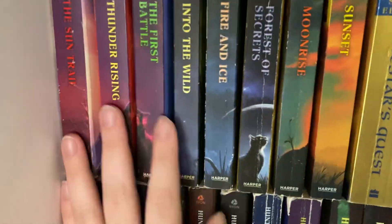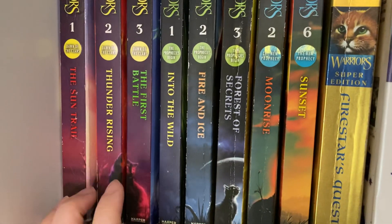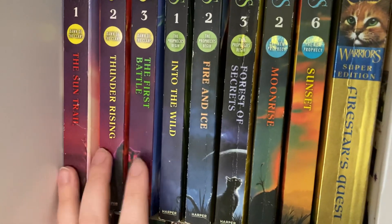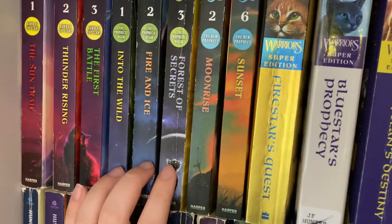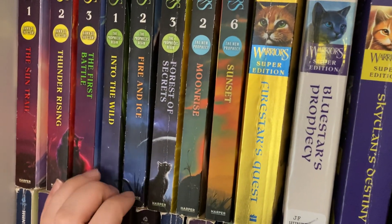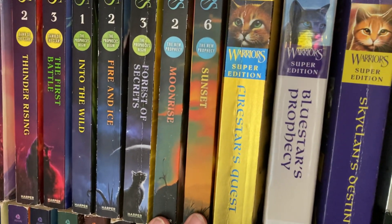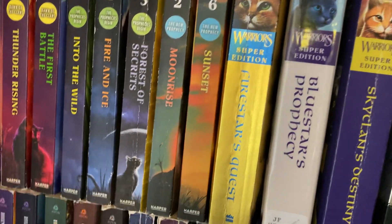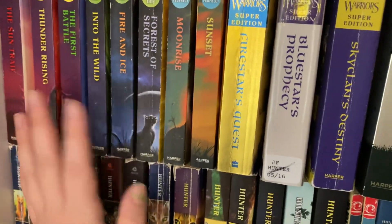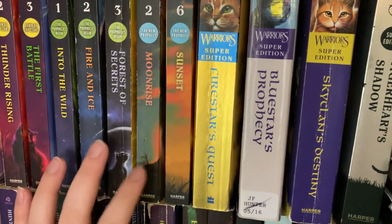Then I have my newer covered books. I've got the first three books of Dawn of the Clans: The Sun Trail, Thunder Rising, and The First Battle. I have the first three books of The Prophecies Begin in newer covers: Into the Wild, Fire and Ice, and Forest of Secrets. And then I have the New Prophecy: Moonrise and Sunset. There was one I put back because I already had the McLaughlin art — I didn't really need another one, but if I find it for 99 cents I might pick it up.